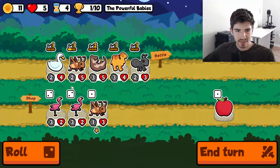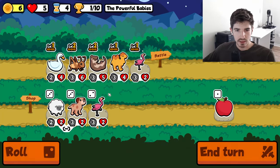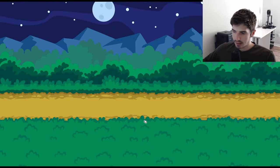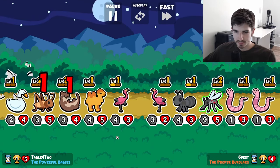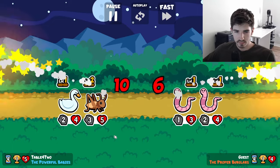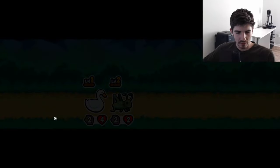Now we're finally on the board. Not as quick as you typically would like, but we're here. Now I can swap out our flamingo, throw an apple on you, just get going. The math is mathin' for us.